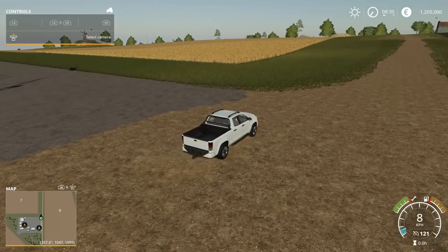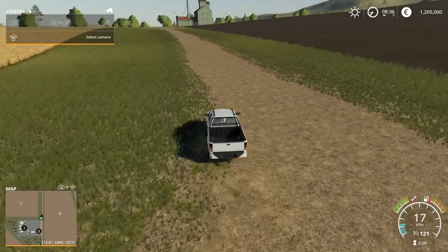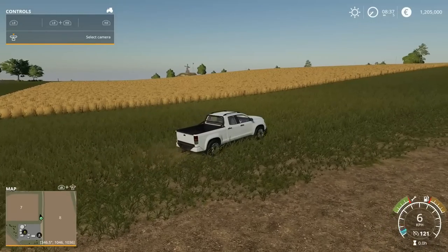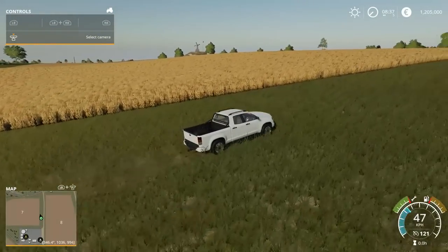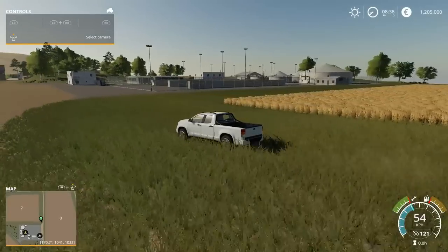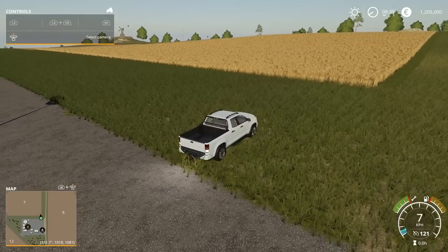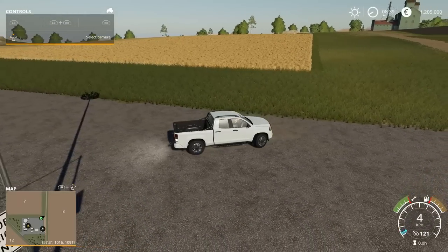We want to find a different place for our home farm. We didn't like the default location, so we're up by the biogas plant - this little corner here might be good. What you're looking for is something that's still relatively flat. This hill is going to give us some grief for sure, but it would be nice being so conveniently close to the biogas plant. There are lots of big fields around it, so if we purchase this property and start building, I'll show you how I usually go about forming the land.